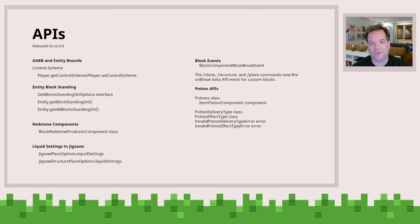Liquid settings, the redstone producer component class. And then for people who are implementing events, we have the block break event. So if you implement a block component, you can hook that. And we have a number of awesome potion APIs — we've refactored how potion APIs are available, and now that's a component and a set of APIs you can actually use inside of Minecraft.